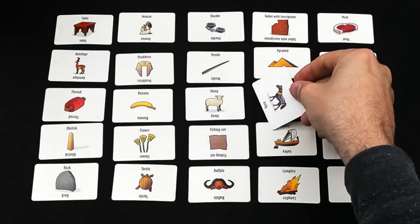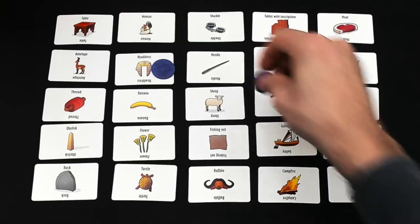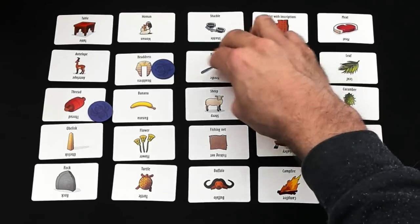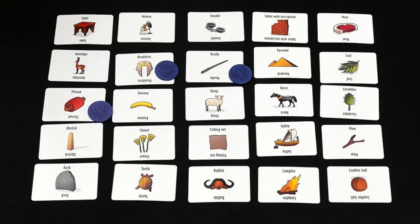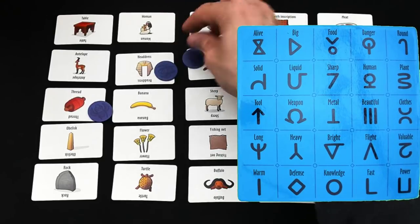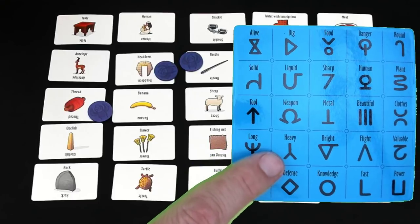Normally you're supposed to tap them to indicate which ones you've chosen. Since there's no blue player today, I'm just going to use these blue markers. Jen picks headdress, needle, and thread — she'll stop right there with those three. Now the alien players take a look and ask: what common characteristic is there between those three items? And is there an alien word for those three? Looking at the board — needle, headdress, thread — you're probably already guessing what it might be. And as you might have guessed: clothes.